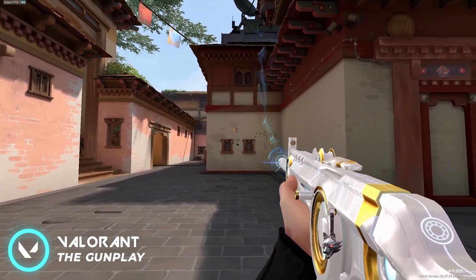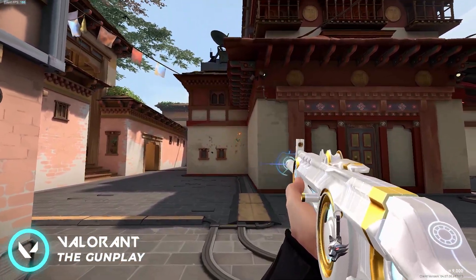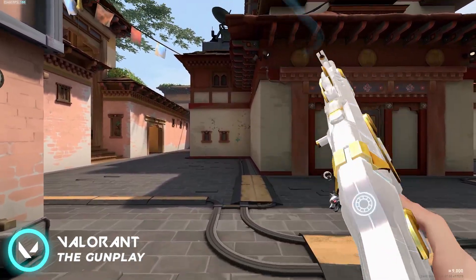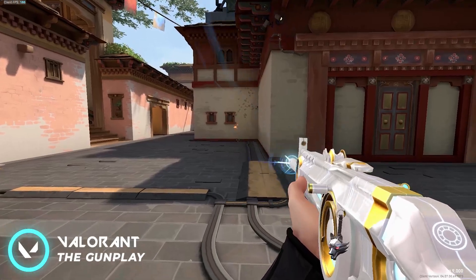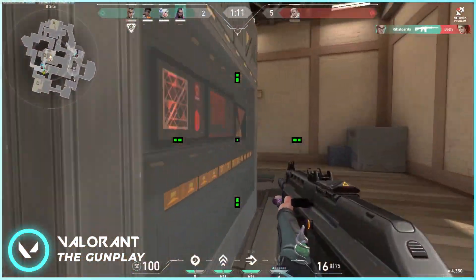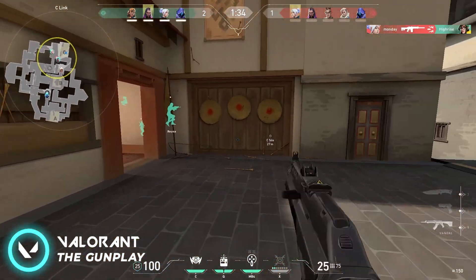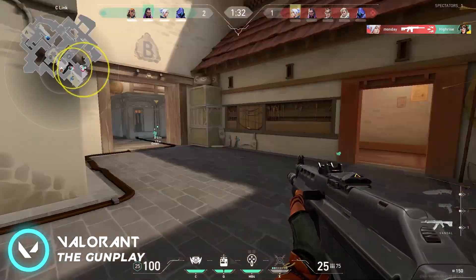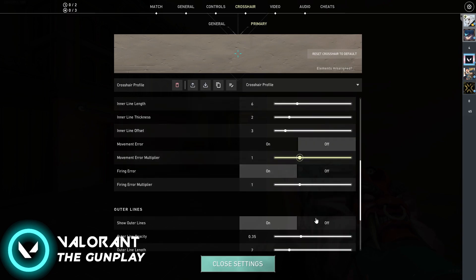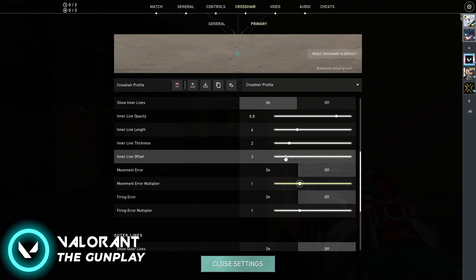If you stand completely still and shoot at a wall, the first thing you'll notice is that controlling recoil in this game is a lot harder compared to games like Call of Duty or Rainbow Six Siege. The primary way to shoot your gun in Valorant is through hip fire, not aiming down sights. So it's important to have a nice crosshair — one that's not too annoying to look at or getting in the way of your shots. If you're very new, here is the crosshair you want to use: go into your crosshair settings and find the inner lines section.